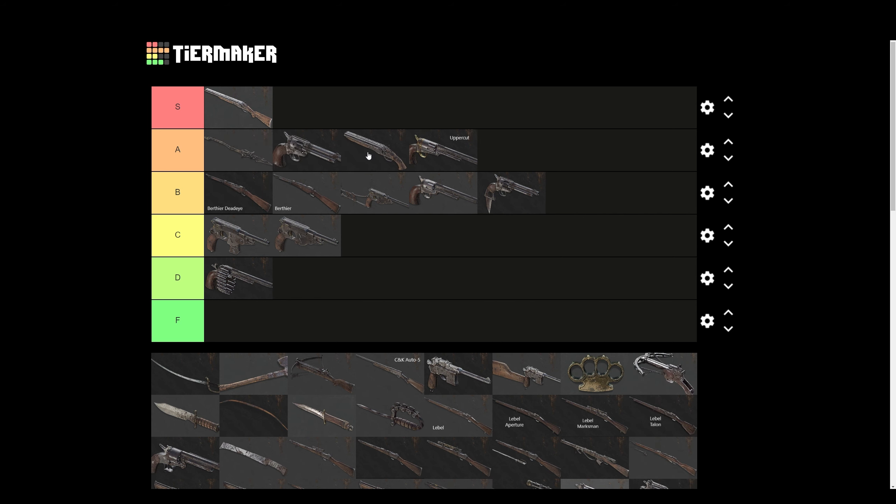This next one is B tier — only with slug rounds is it good. Buckshot, not so great; slugs though, it's kind of good actually. So yeah, that's B tier.